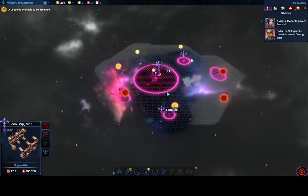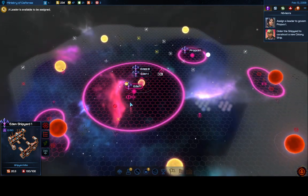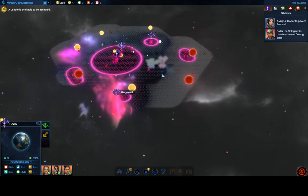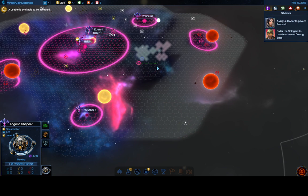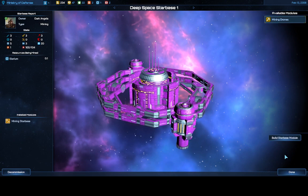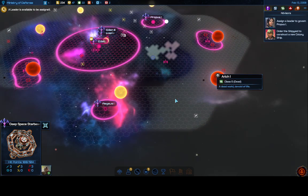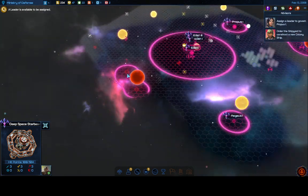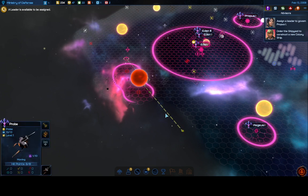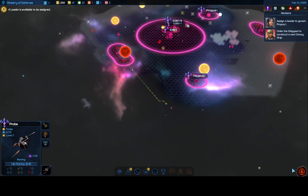I could make another asteroid miner — there are a few asteroids in our area. We've only got three citizens left, certainly enough for more colony ships, except we really don't have a place to put them right now. Not getting any Illyrium from this area, so I'll just build the miner right there. More Durantium keeps appearing down here as we explore.